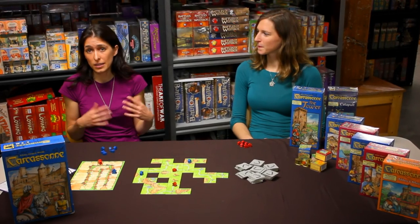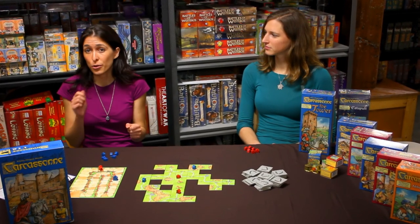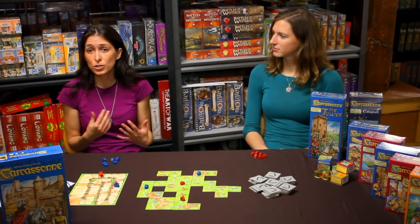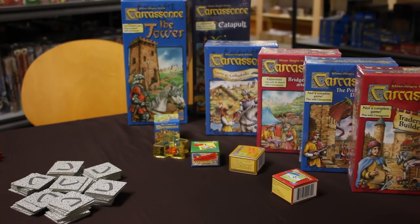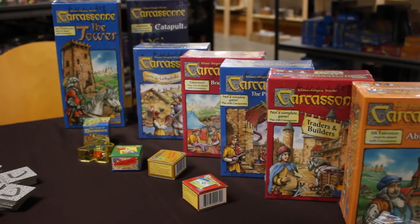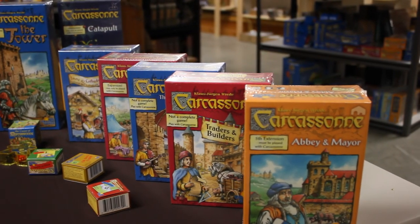In Carcassonne, the game board is built collaboratively as each of the players lay down tiles to create the map, and then they put their followers down on those tiles to claim certain features. The original game accommodates 5 players, and with the Inns and Cathedrals expansion you can bring it up to 6. There are also a whole lot of other expansions which allow for different ways to earn points, different structures, and also an element of real competitive inter-player play.